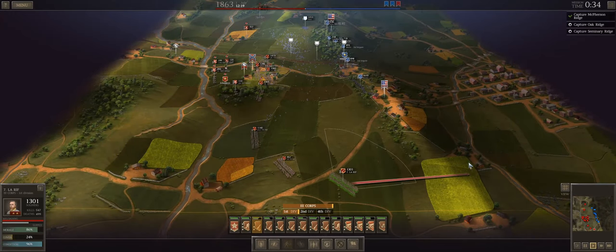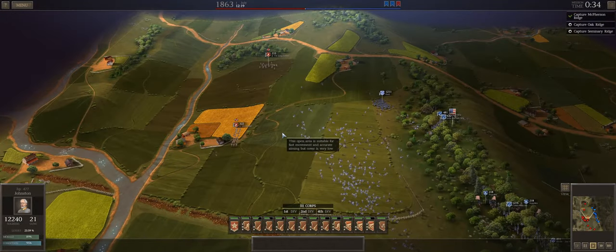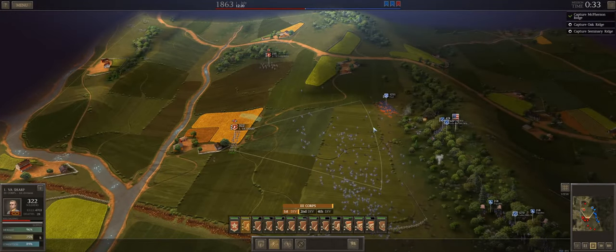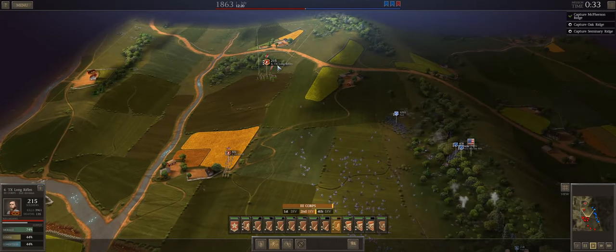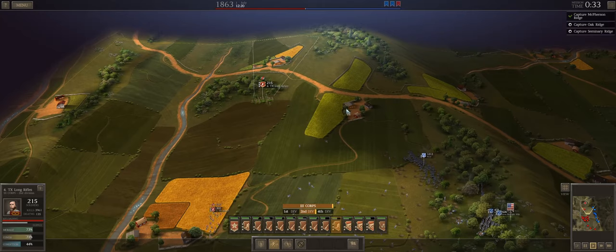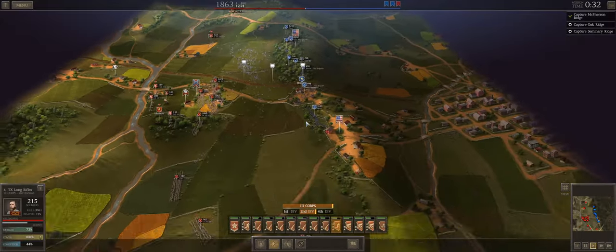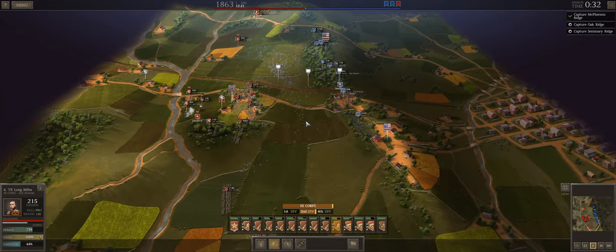Let's just probe with 7th. I should detach their skirmishers, but skirmishers have been nerfed so hard at this point they're liable to shatter the second someone sneezes in their direction — so I just don't want to mess with them. The long rifles have been absolutely instrumental to what limited success we've enjoyed on day one.